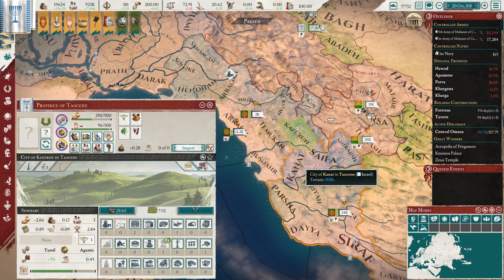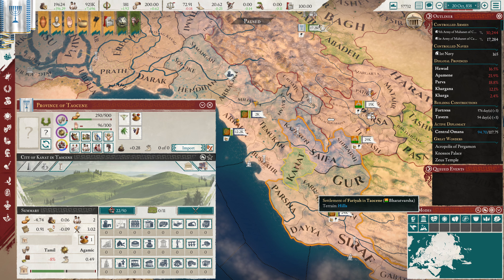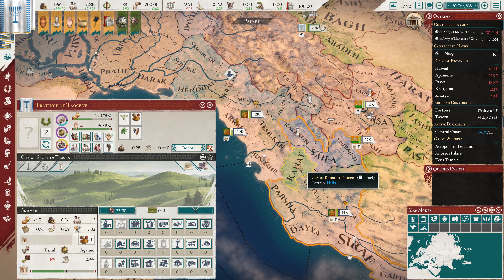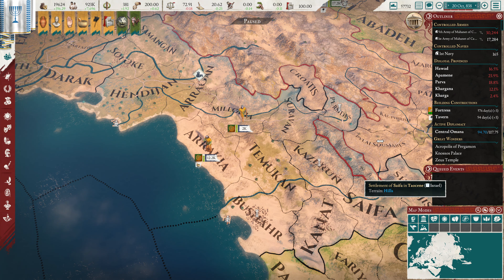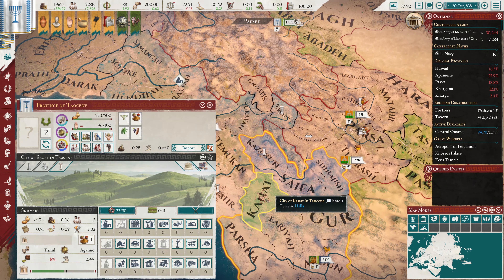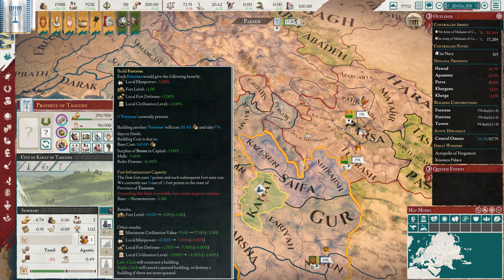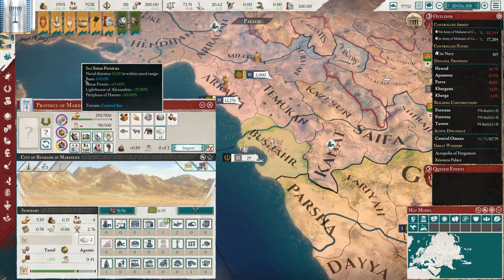And then over here, we could build here, or we could build here. I think this is a slightly better location to build, because that will control these two points, and then we've got the choke point here. So they could come around here, but then they would just get stopped at this fort. That would be the idea. So one, and then one, two, three - four in total - and that should get that going, in theory.